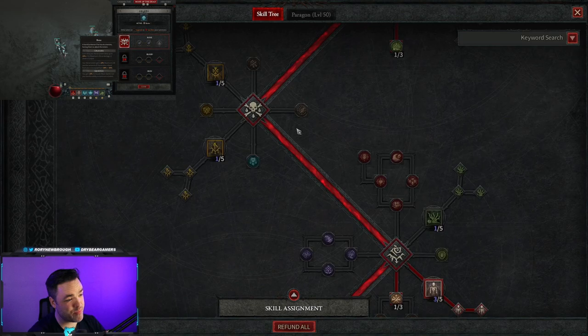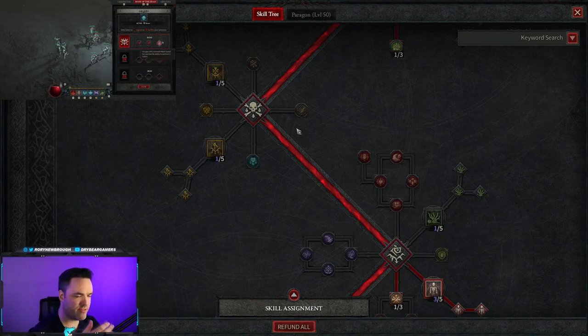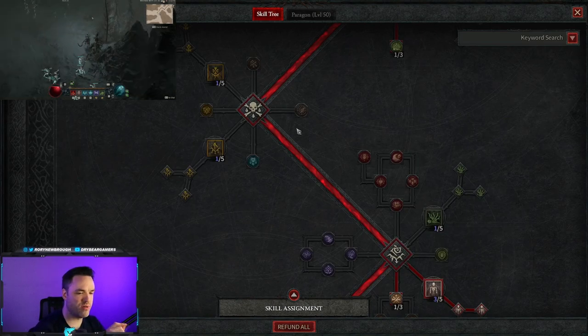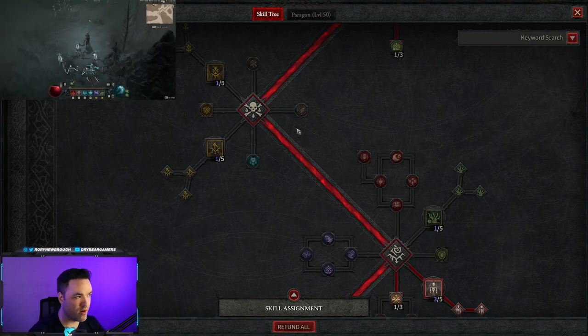Coming to the next tree, we're going to skip both curses. I don't think there's room for curses in this build — you don't really need them and you can find other ways to proc curse effects if you want to. I haven't been able to test this against super end-game high-HP bosses, so it's possible we may need some modifiers there, but as of right now you do not need curses and you'd rather spend those points elsewhere.